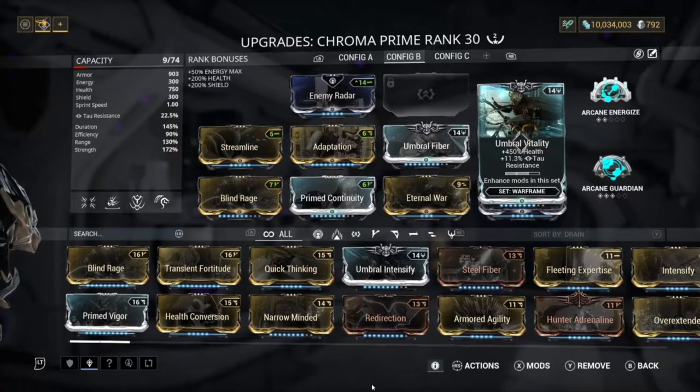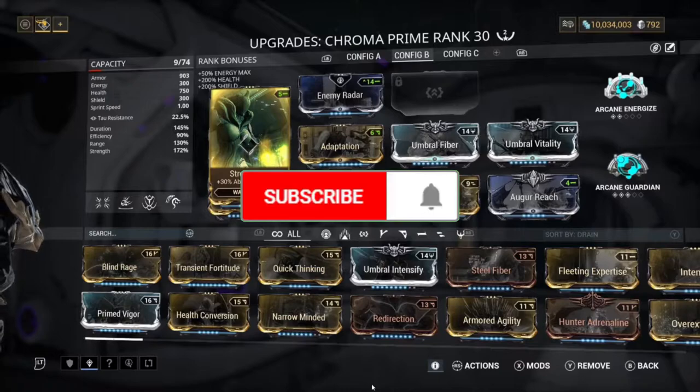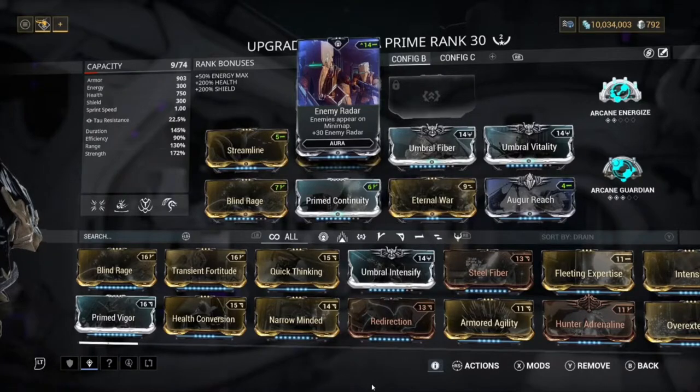We also have Adaptation, Umbral Fiber, and Umbral Vitality, and if you saw by the background it was very hard for us to die. I went in for about 30 minutes. The reason I didn't go longer is because I had to do stuff, but I literally could have easily gone further if I had to.